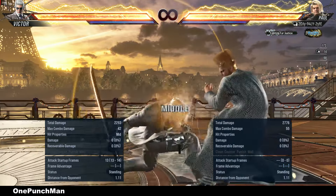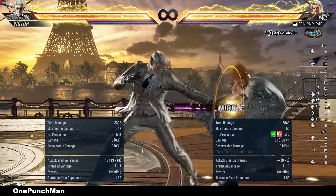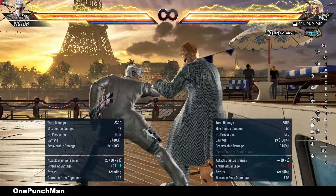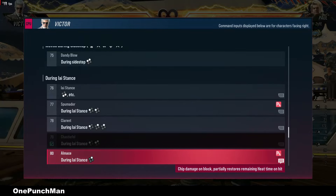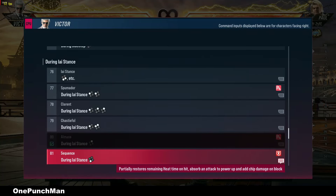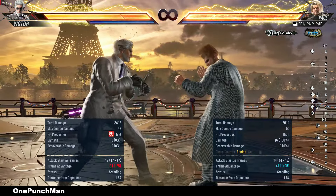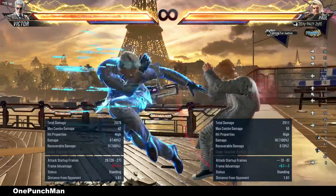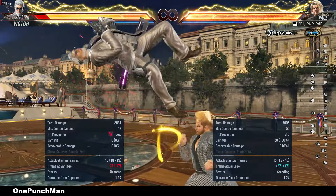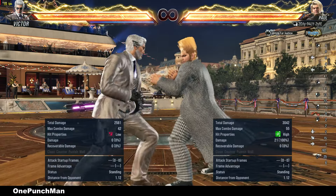First hit is minus 12 on block, second is minus 19. That sword attack in stance is high — can duck. That is another sword attack — safe, but can take side walk to punish. Another high sword attack in stance.